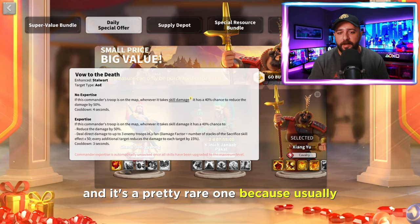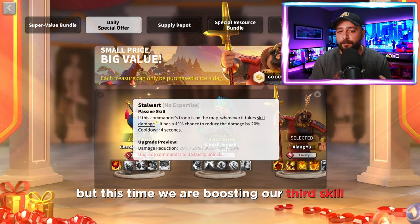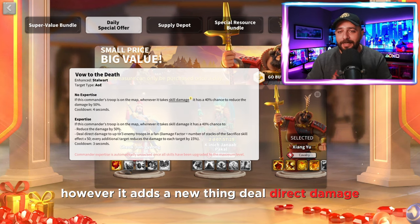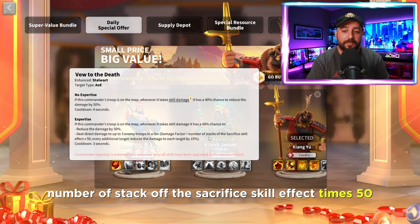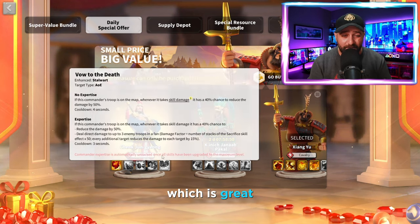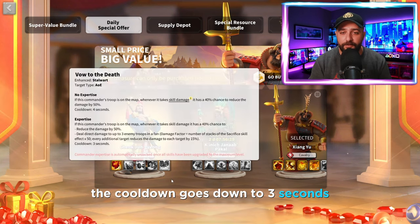Once you unlock his expertise - it's a pretty rare one, because usually with expertise you either get a new skill or boost your active skill, but this time we are boosting the third skill, Stalwart. You still have a 40% chance to reduce skill damage by 50%, however it also deals direct damage to up to 3 enemy troops in a fan-shaped area, with damage factor equal to the number of Sacrifice skill stacks times 50. And your cooldown drops to 3 seconds.